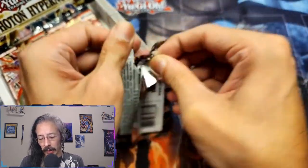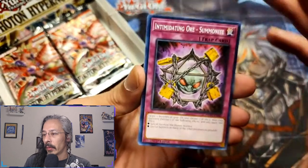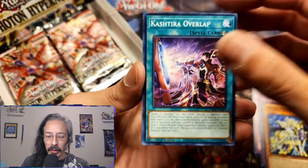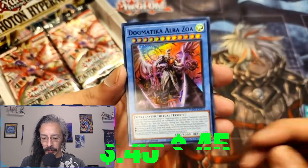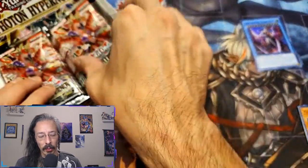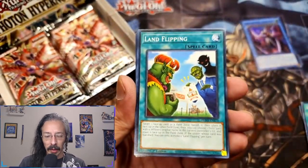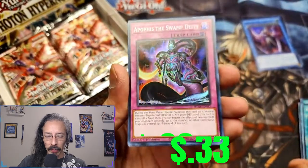Freshly showered, nice and clean, and ready for a beautiful day of work after we crack this awesome box. We got Intimidating Ore, Gigantic Thunder Cross, Photon Emperor, Cashtira Overlap, and Dogmatica Albazoa. Alright - XYZ Landlifting, Numeron Creation, Evil Eyes Unleashed, and Apophis the Swamp Deity.